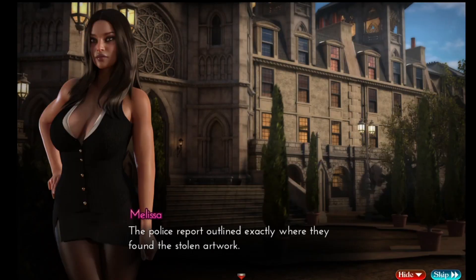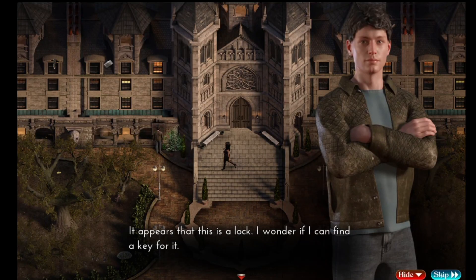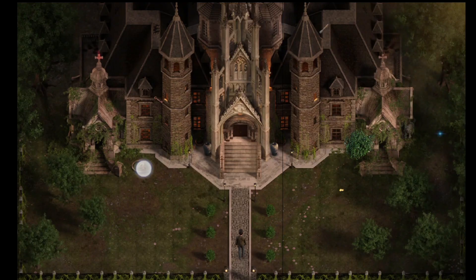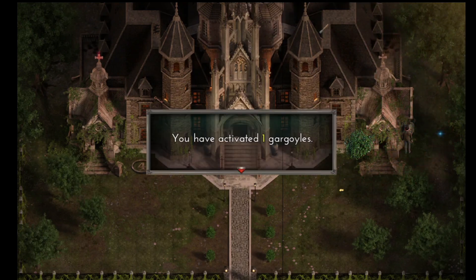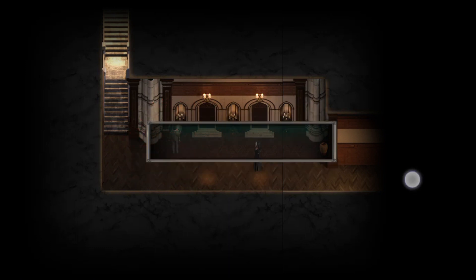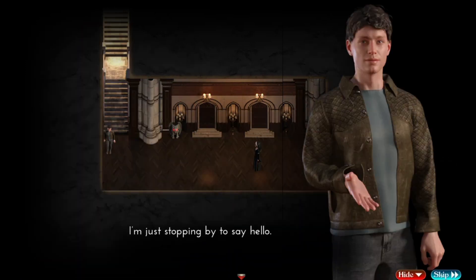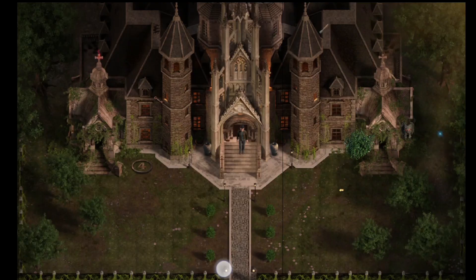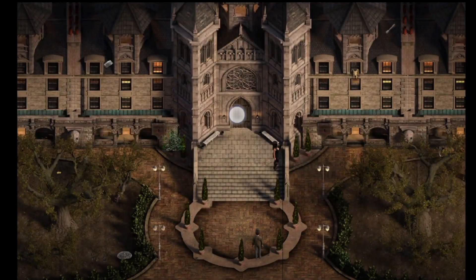Let's continue our adventure. There is something looking like a lock, so we need to find a key. Let's start from the church — maybe there is something we need to activate. There are gargoyles: there is one, let's check inside the church, and the second one is there. We can't go upstairs, so let's check somewhere else.